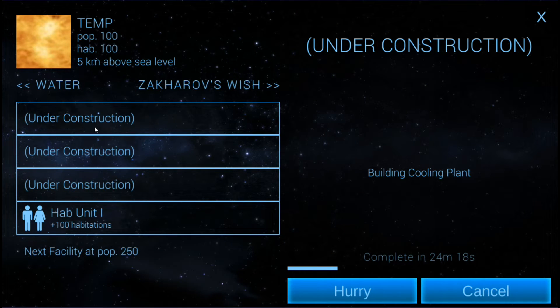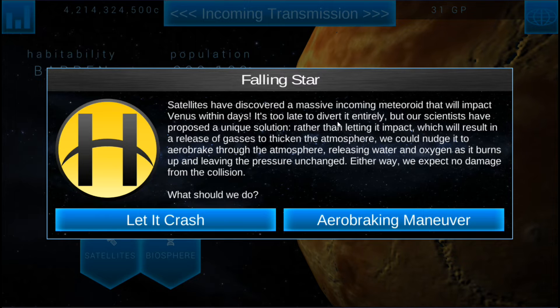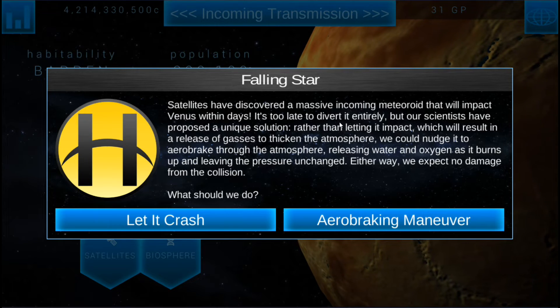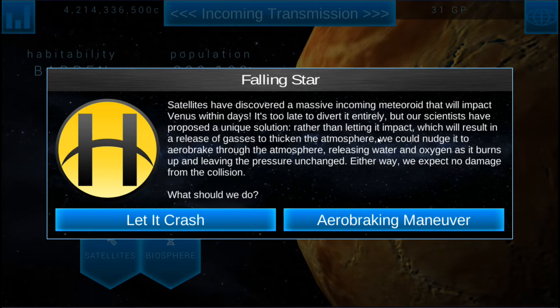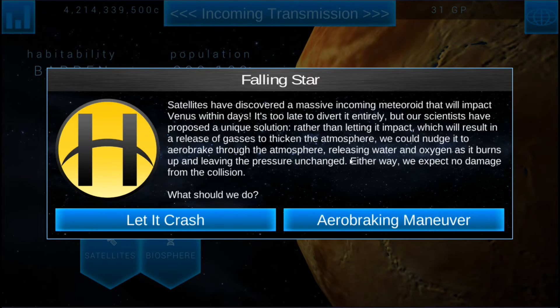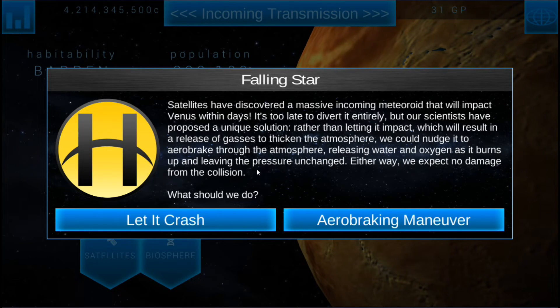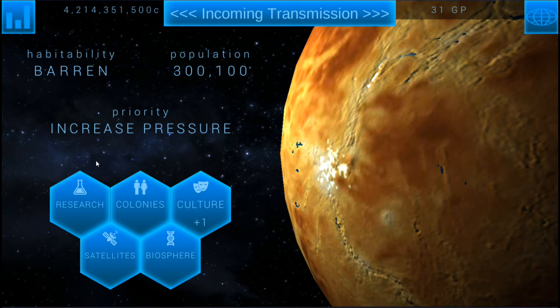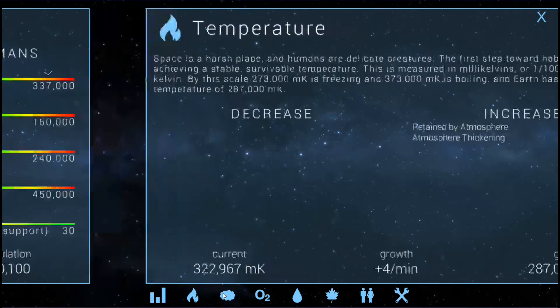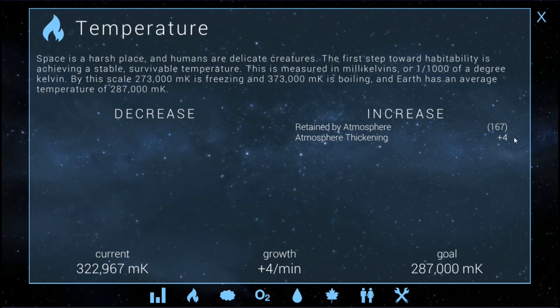We're going to build two cooling plants — I could turn one off and play with them a little bit. I may have to get that temperature down a little bit quicker. Satellites have discovered a massive incoming meteoroid that will impact Venus within days. It's too late to divert it entirely, but our scientists have proposed a unique solution — rather than letting it impact, which will release gases that thicken the atmosphere, we could nudge it to air-brake through the atmosphere, releasing water and oxygen as it burns up. No — we're going to let it crash. We actually want the pressure. It's not a lot, but it's a little bit, and that's going to jump us forward some and buy us more time.